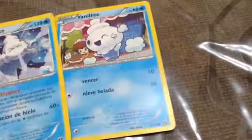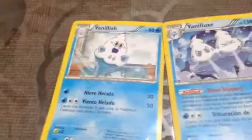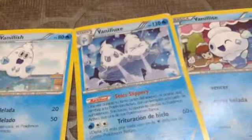This is the first one, Vanillite, 60 HP. The second, Vanillish, 80 HP. And then Vanilluxe, HP 130.